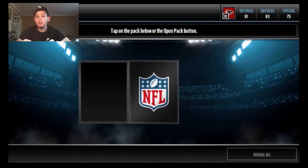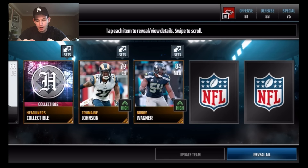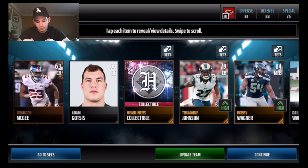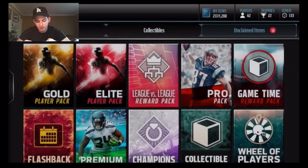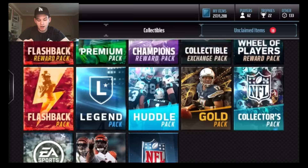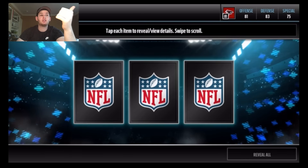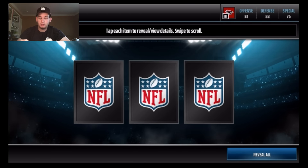Maybe I can pull one more 84 overall — Bobby Wagner, got that 84, so that's not bad. Since I bought that one on accident, I want to do a variety pack opening and save that last pack. Here is the topper — Kelvin Benjamin I think goes for a ton, I forgot the other guys in the pool.